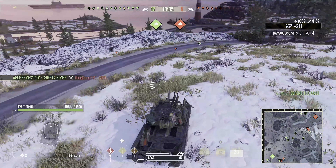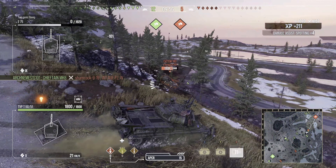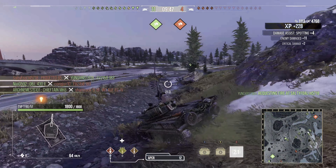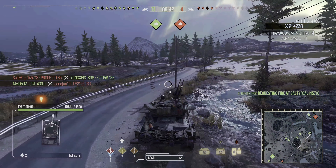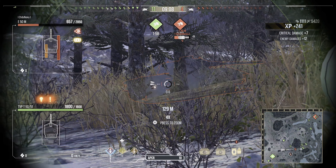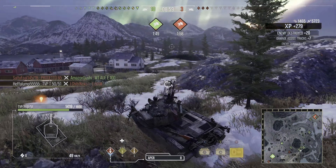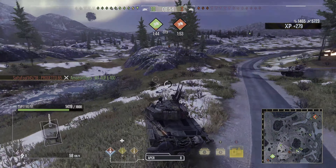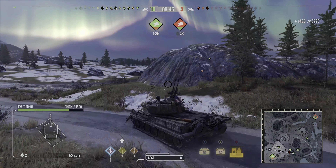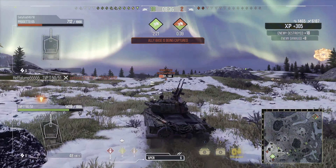There are two juicy tank destroyers down here and a medium is already distracting them for me, so I go right in and dump my clip into this Death Star. I shoot one into the side, auto-aim a second one, and was aiming for the upper plate — if you are above a tank shooting down onto their upper plate you will most likely pen them. We move forward and get another whole clip into the E50M. I was on full health so I could easily take a shot from him and still finish him off.